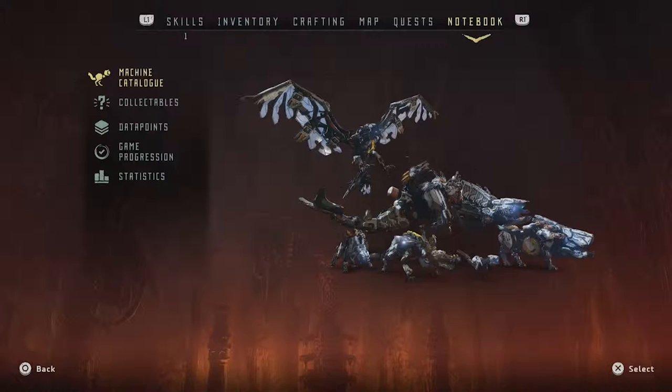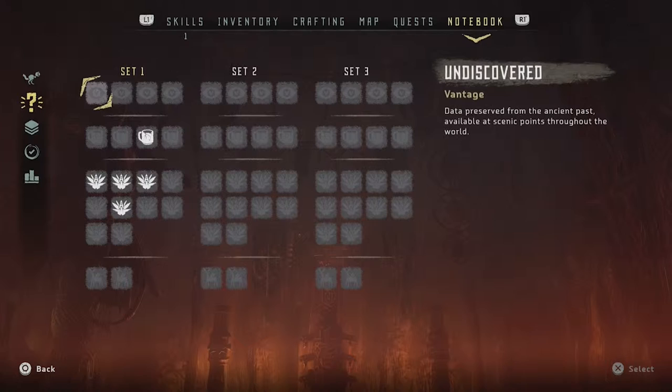Now if you go to the notebook tab and look under collectibles, you'll see you have 4 items that you can collect: Vantage, Ancient Vessel, the metal flower, and the Bannock figure. You're probably wondering where to find all these items.